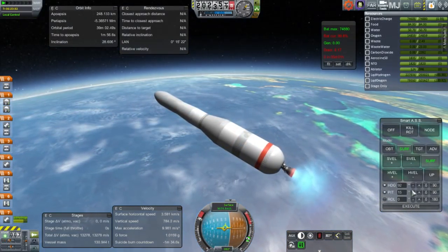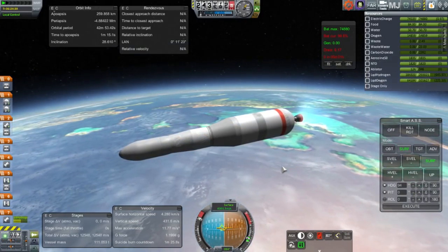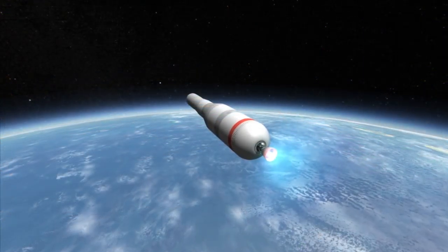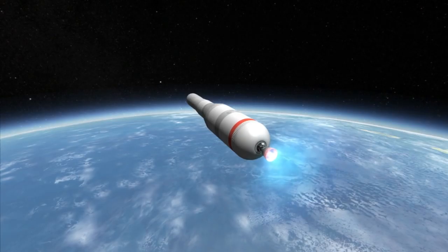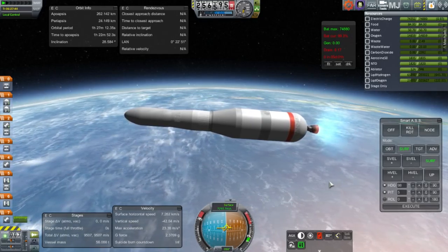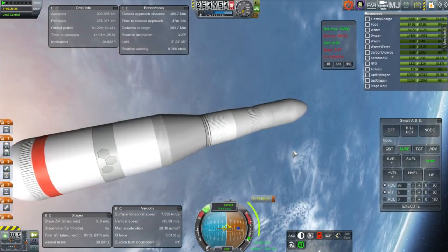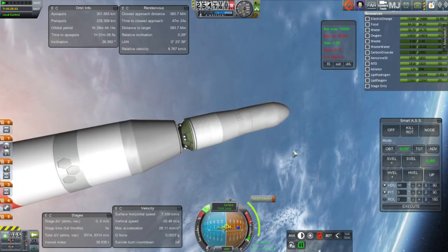I tried various things to solve the fairing bug in 64-bit, including replacing KSP API Extensions — a plugin involved in procedural fairings — but nothing worked. The best solution seems to be resizing the stock fairings and using those instead of the procedural fairings. I've adjusted the stock fairings so they're mostly in two pieces, with little bits at the top forming the cone. At least stock fairings decouple correctly. Engine shutdown on the J2X, and we have separation of the payload — this time I won't try to double-stage on the engine.